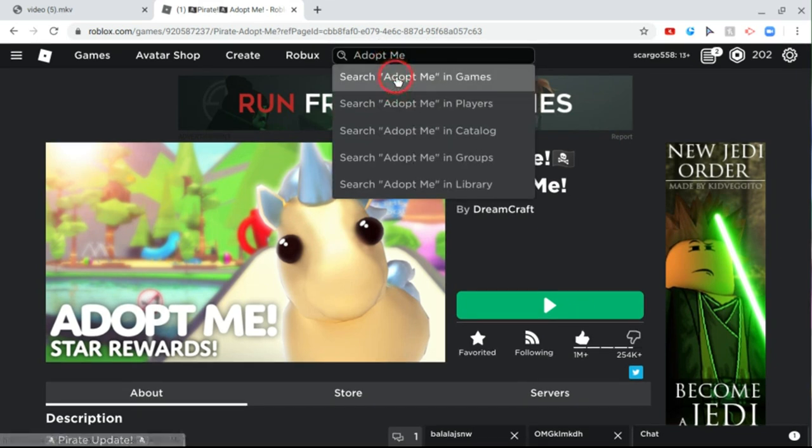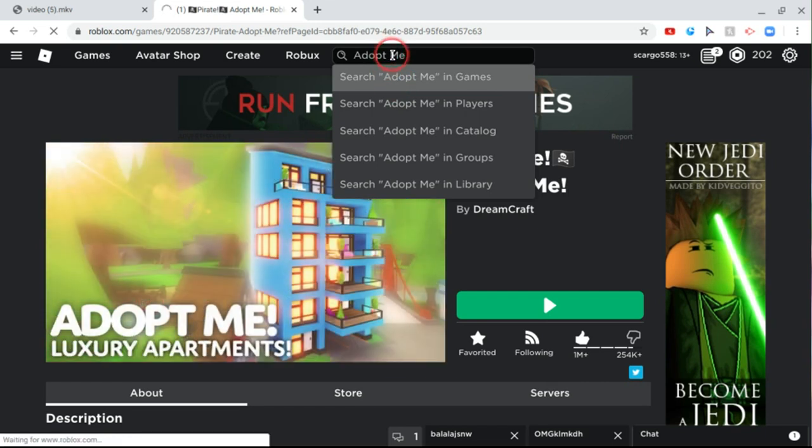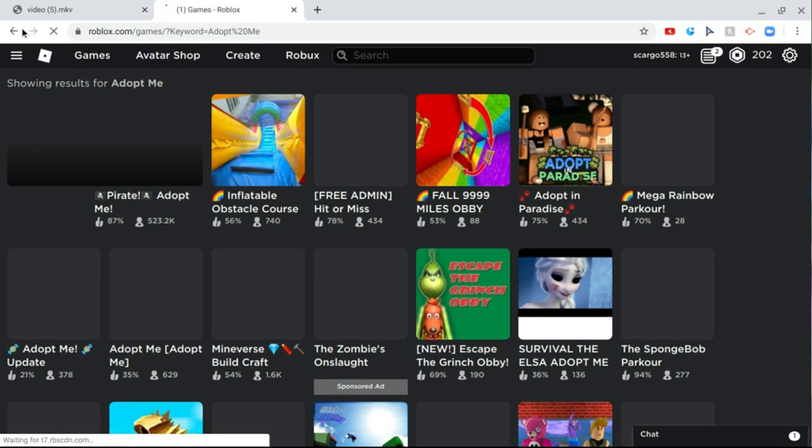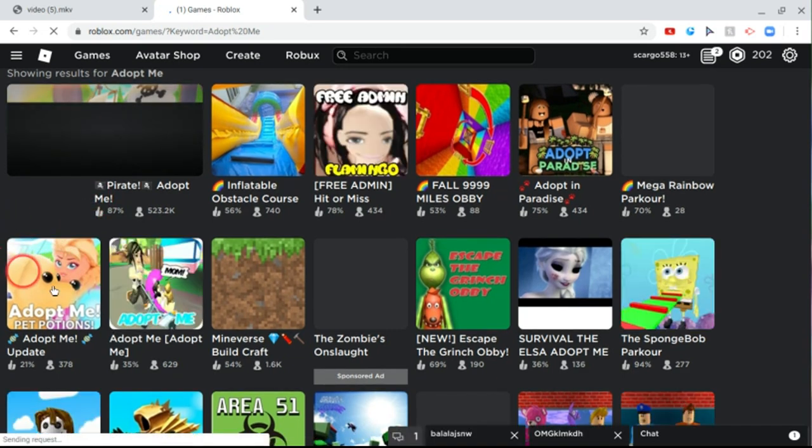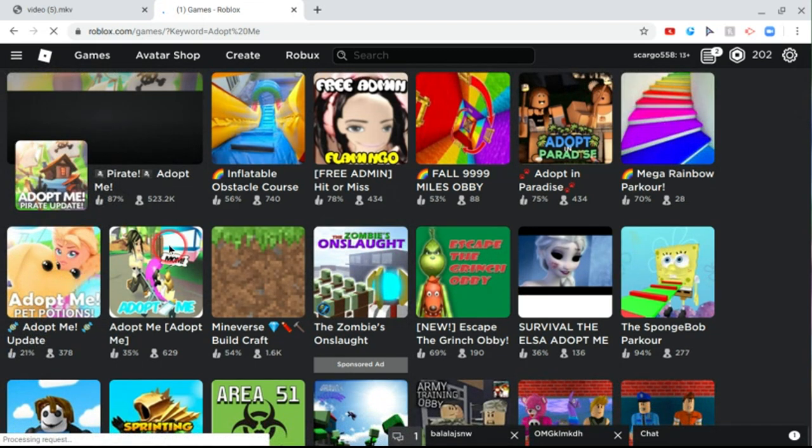I'm going to type in Adopt Me in games and show you guys what the real Adopt Me is versus fake ones. When you look up Adopt Me and look on the popular page, the real game will always show up in the big picture here. This one is fake — that's when they had pet potions and that is like the old nursery.